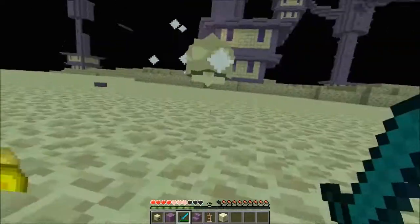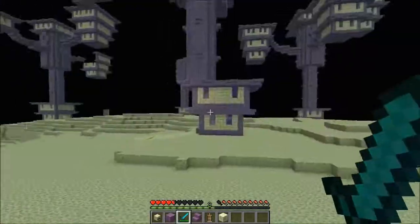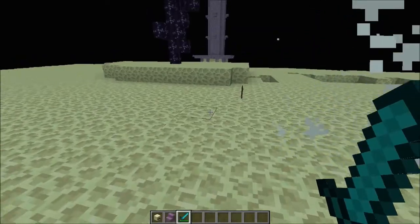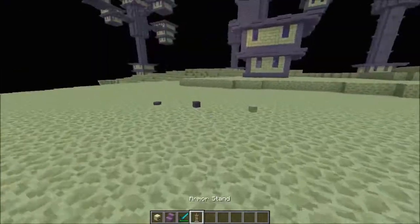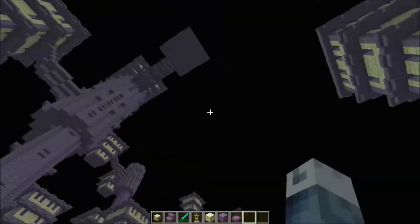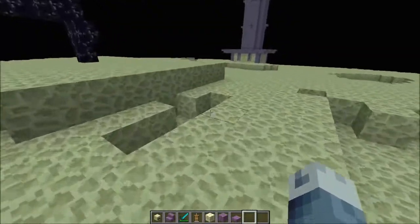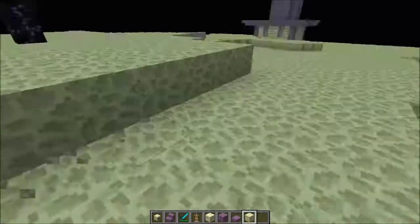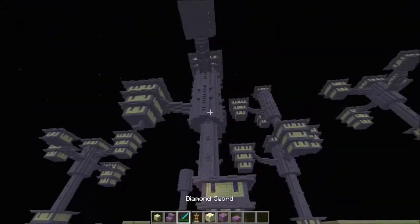I'm dying a lot here. Going into the End unarmed is probably not the best idea — there'll probably be an Ender Dragon running around as well in the real version. Let me look at some of the structures.